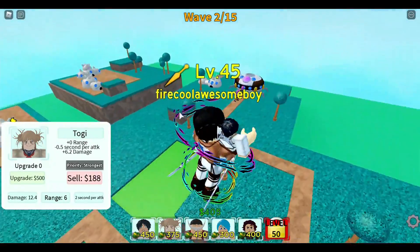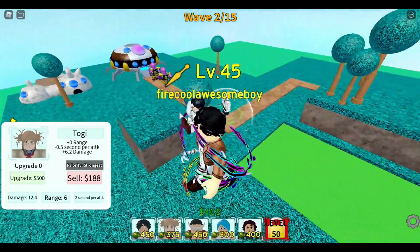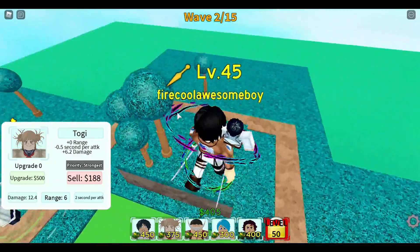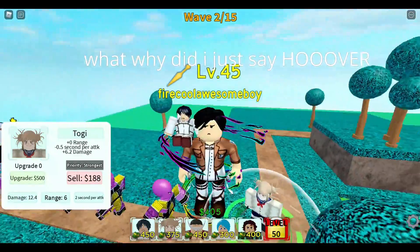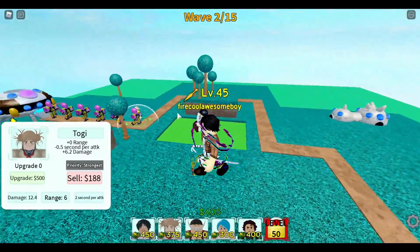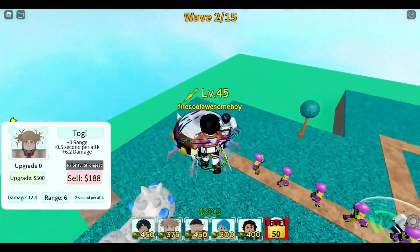Units like Nezuko need bleed on all targets to attack, so you'll need Toga or any bleed unit set to 'strongest.' If you have an AOE unit, however, you'll have to set it to 'last' — I'll get into that later.